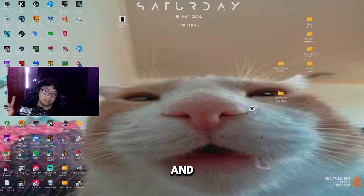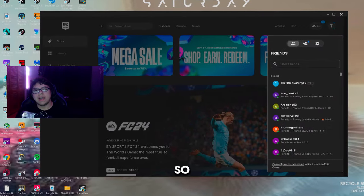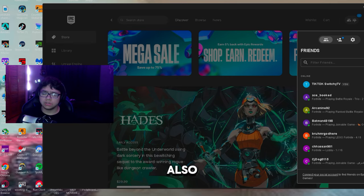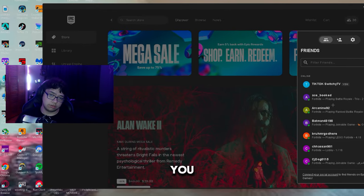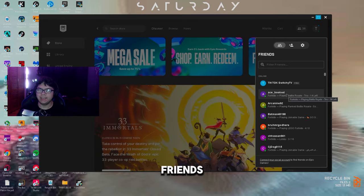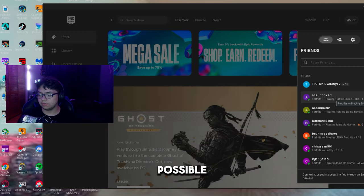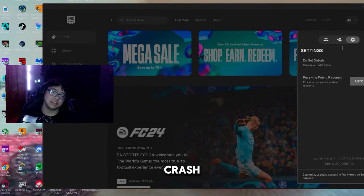The first and simplest thing to do is open up the Epic Games Launcher. Once it's open, I recommend deleting any friends you don't talk to or play with anymore, and also delete any incoming friend requests. Having too many friends puts more strain on your PC because it has to render all of them, which can lower your FPS and cause crashes. Also make sure you have Do Not Disturb on, as incoming messages can contribute to crashes.